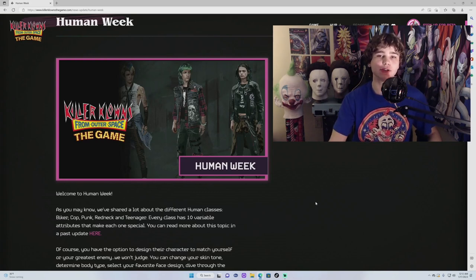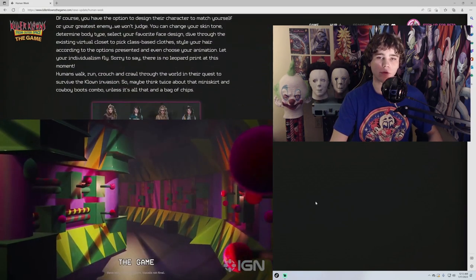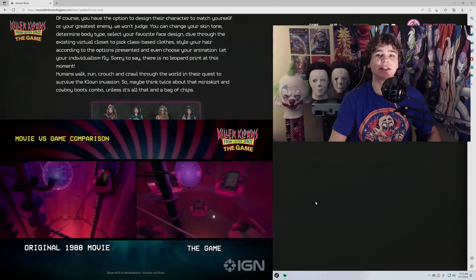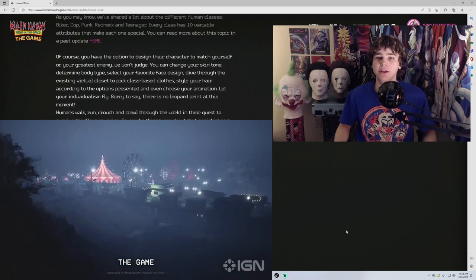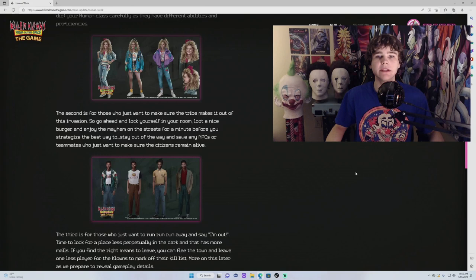One way to win is by shooting the clowns in their red glowing nose to remove them from the game for a moment, then sneaking into the spaceship to take out the power core. You can also flee the town and leave one less player for the clowns to mark off their kill list. Another way would be keeping your teammates and human NPCs alive for the entire match until time runs out.